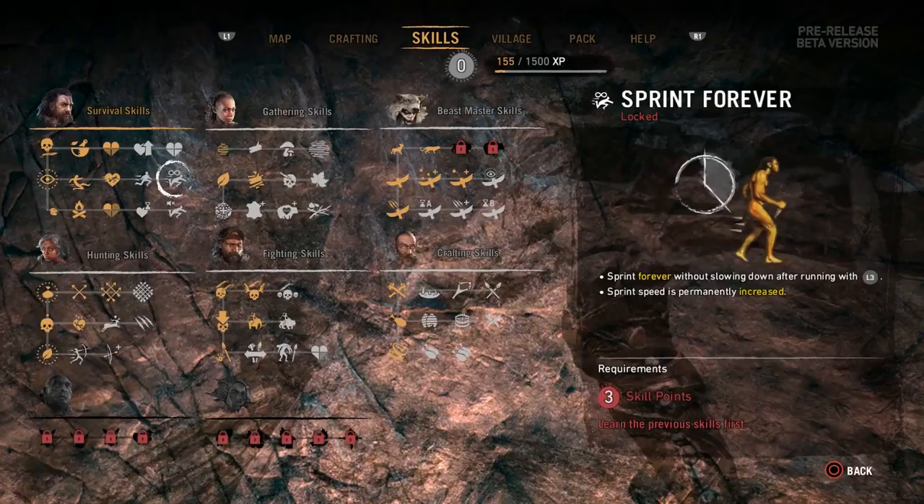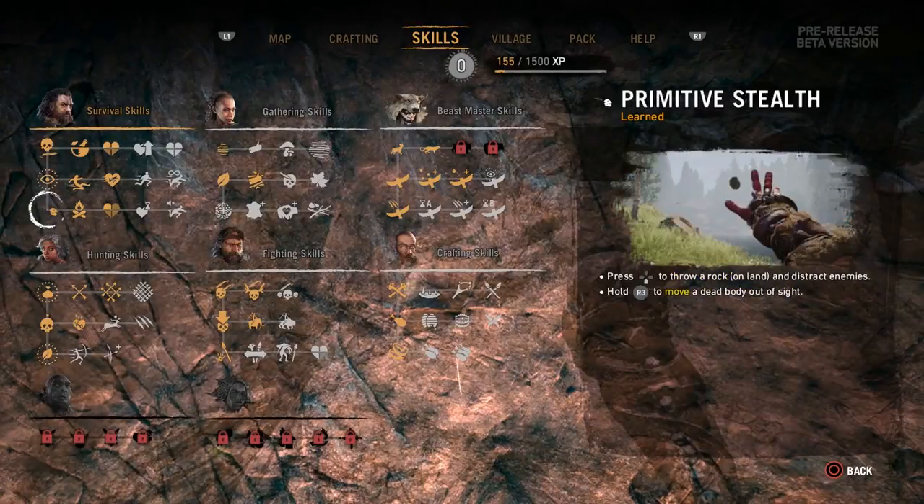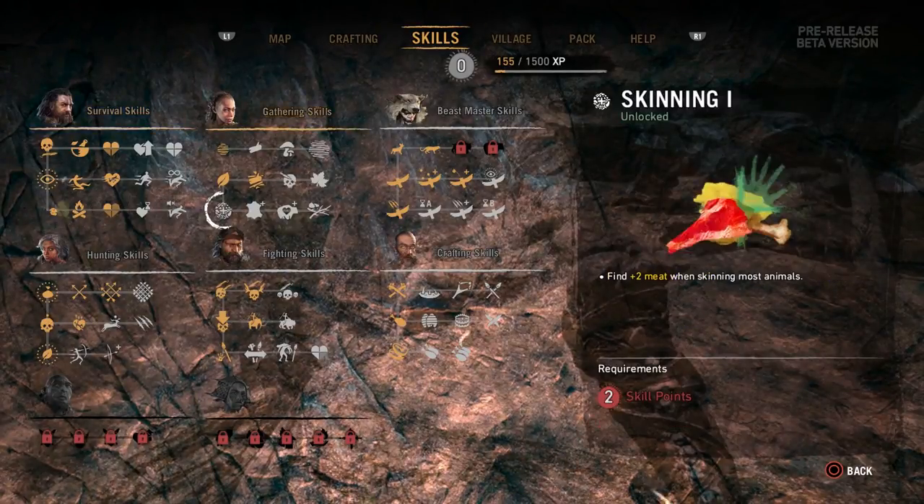The first one is unlocked straight away, so things like health, different abilities like slide, little health bar boosts. Also the next one for that is a female character, which unlocks the next skill.